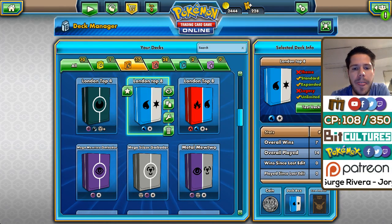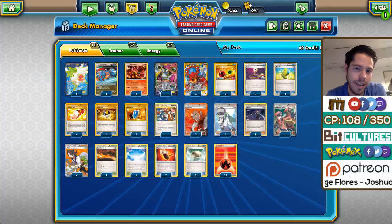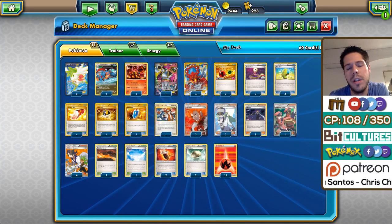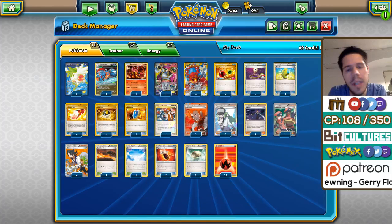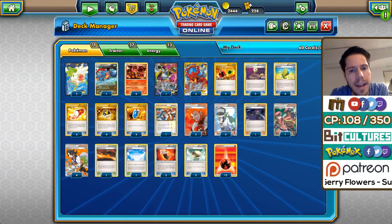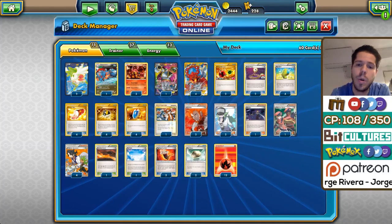The next list is the Volcanion list, played by Pedro from Spain. Note there's a placeholder where Salamence EX should be — I don't currently have one in my account. Volcanion has constantly been dismissed by a lot of people, but it just keeps doing well, and it makes sense: it's a consistent, very fast deck that doesn't necessarily need a ton of resources to deal a lot of damage and get going.